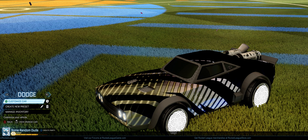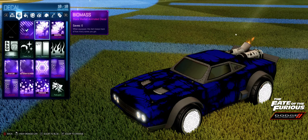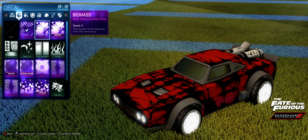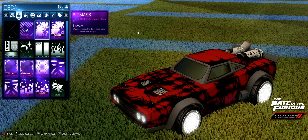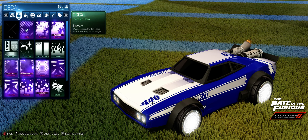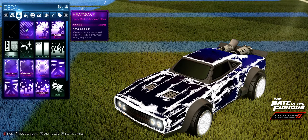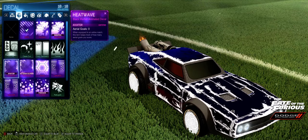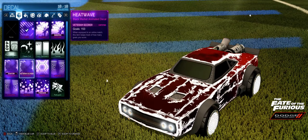I thought I read something about them not resetting stuff, but maybe I read wrong. There's your biomass. I mean, I thought they were basing matching on your previous skill — you just had to do the 10 unranked games to finally get placed. I think Heatway looks really good on this one. I went ahead and stuck with blue and white, and then red and white.